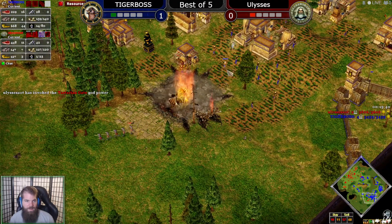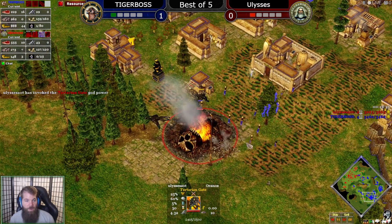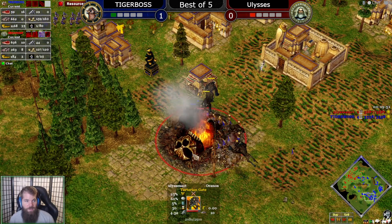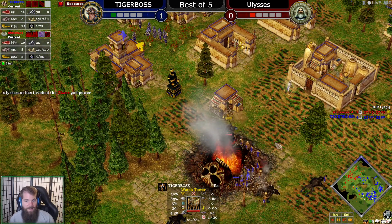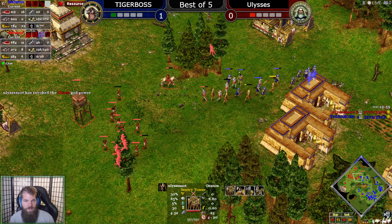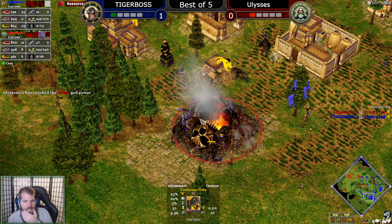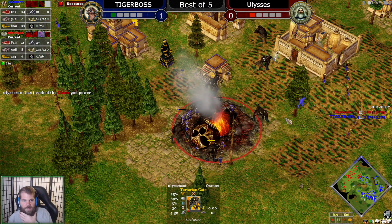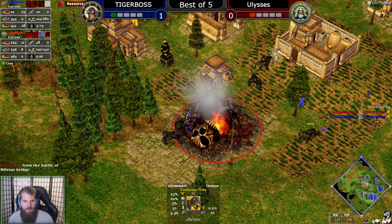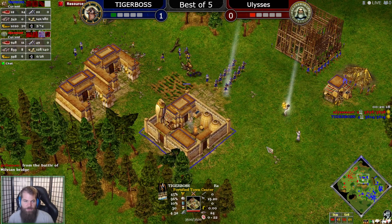There's the Tartarian Gate — a big tower at the temple in two hours. The villagers were idle there for a second; they do have Skin of the Rhino. The Tartarian Gate is under TC fire and tower fire. Taking an okay fight here because there's only half the Kopesh — the other half are on the Tartarian Gate. He lost some villagers but this is okay, I think Tiger Boss is okay. Big door going up, fortified TCs.